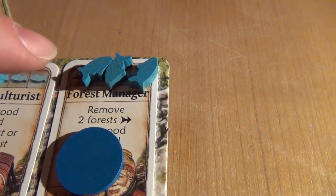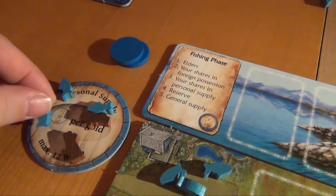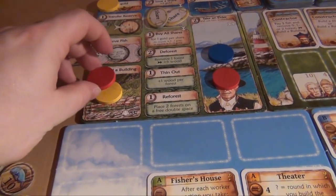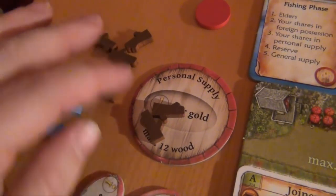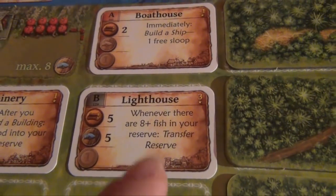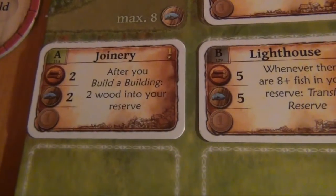Now since this elder has three fish on him, they're all discarded — two go to the main supply, but one goes to the blue player's supply. While you're giving the elders fish after fish, once in a while you'll get something in return. Red decides to build a building — he selects the lighthouse, which costs five wood and fish. His supply is pretty empty again. The lighthouse gives him a passive ability: whenever there are eight or more fish in his reserve, he automatically gets to transfer it. But then his joinery also triggers, so he receives another two wood into his reserve.